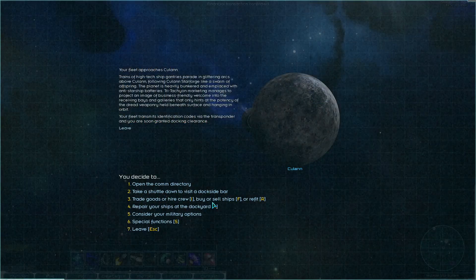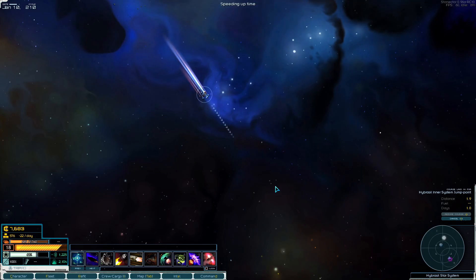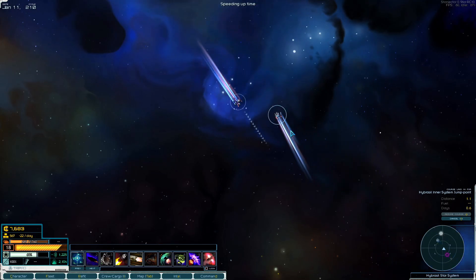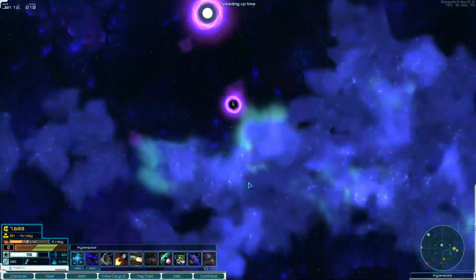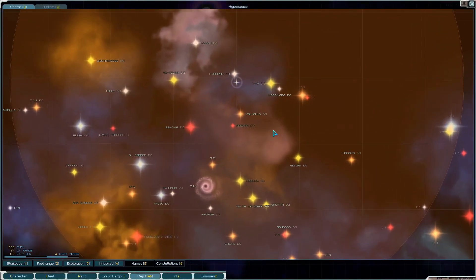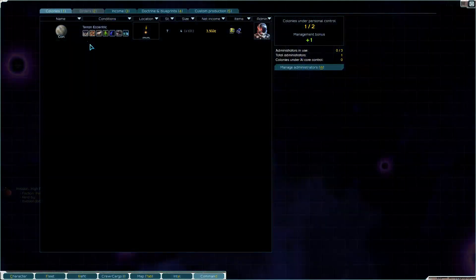We can sell these just next door to Kaross and make a little bit of money - enough to not be flat broke. Then we'll go home and fix our ships, maybe carry a capital and go bounty hunting or exploring again. How's the fleet looking?